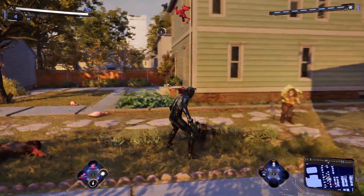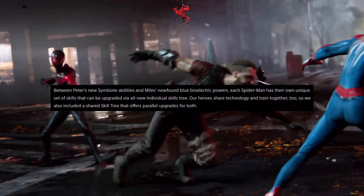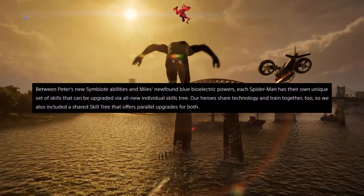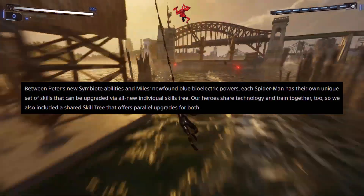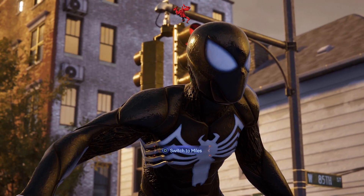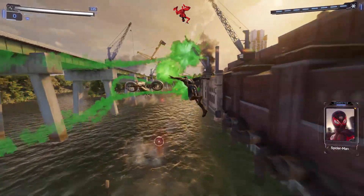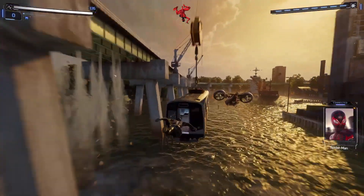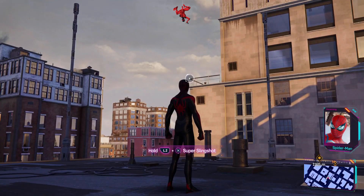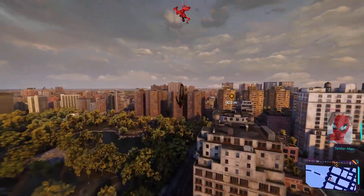Moving on to the next confirmation regarding the upgrading system: each Spider-Man has their own unique set of skills that can be upgraded via individual skill trees. They also included a shared skill tree that offers parallel upgrades for both of them. The individual skill trees will cover things like Miles' Venom powers and Pete's symbiote abilities, while the shared skill tree will likely handle more general upgrades like Spider-Man taking less melee or bullet damage. I found that super interesting — can't wait to try that out.